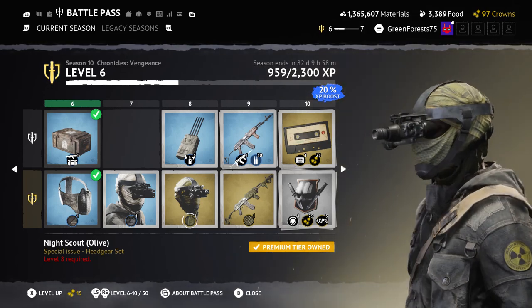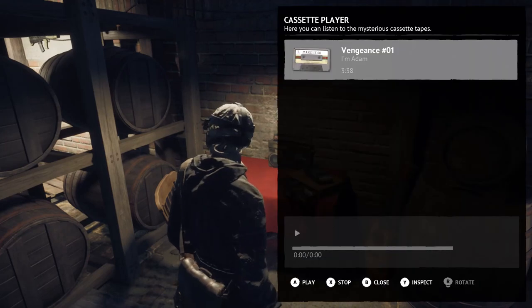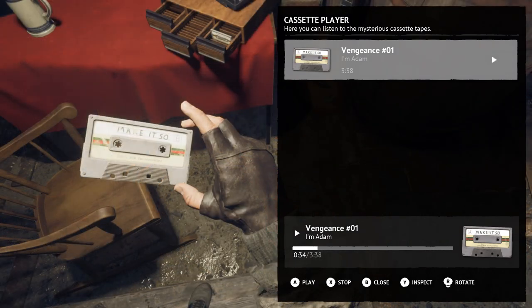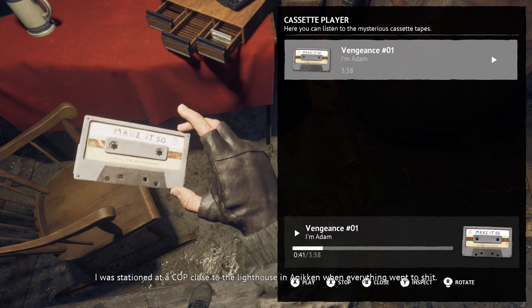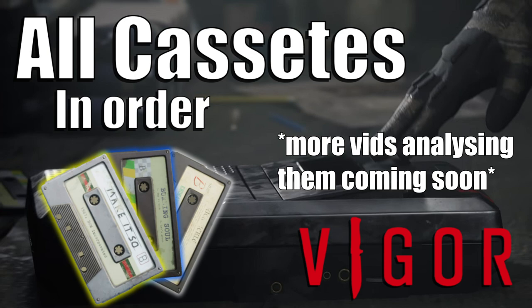Moving on, we also have another thing in this battle pass, which is the new cassettes. These are a new thing that can be played using the cassette player found in the basement, and these cassettes when played reveal more about the lore and tell the story in Vigor. This is great for those of us who love the lore like I do, and I'm really excited to see them take this in the future. They're going to get a video of their own somewhere down the week.